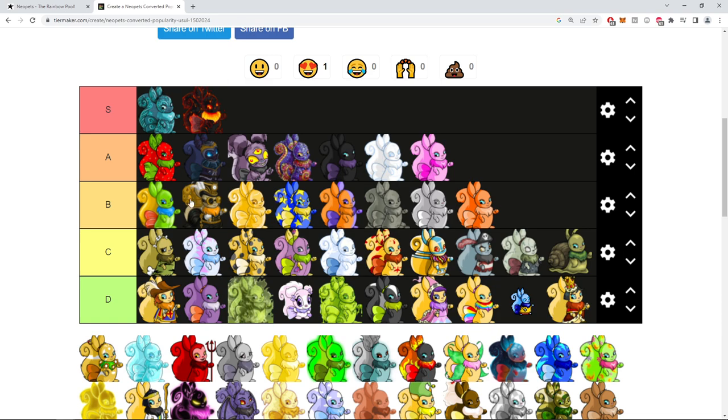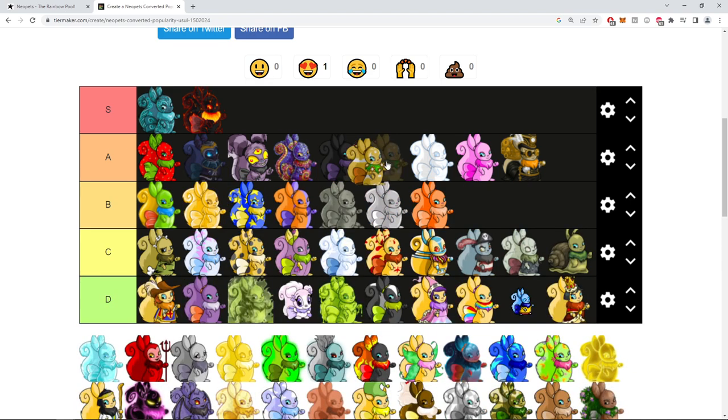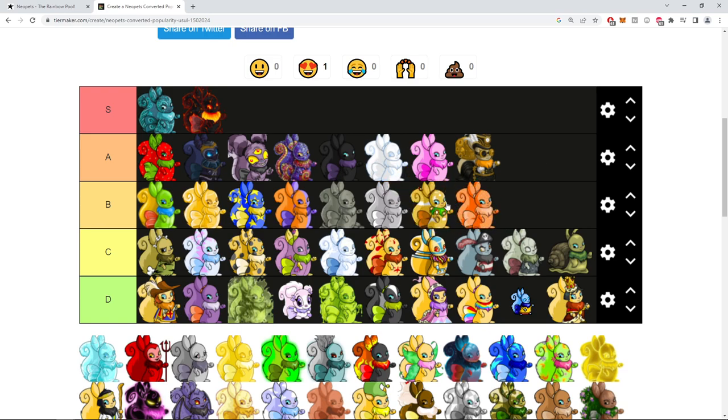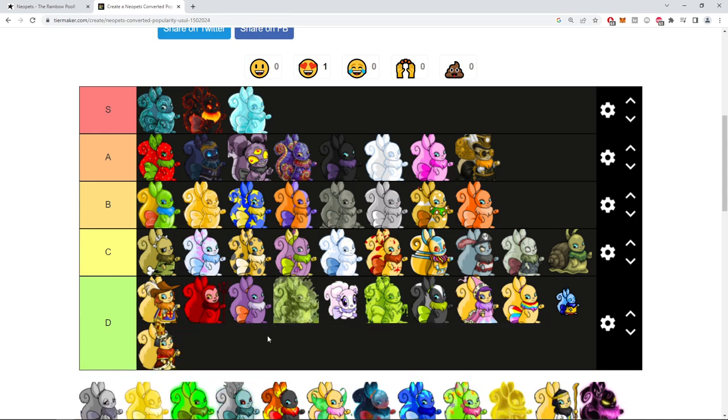I'm going to go back on my word here — I'm going to put Steampunk at dead last on A, like there's effort there. Island Usul — I like that too, but this specific art just isn't going to do it for me. Ice is definitely A tier for me. This is the devil one — it just isn't doing it for me, it just looks like a poor Halloween costume.